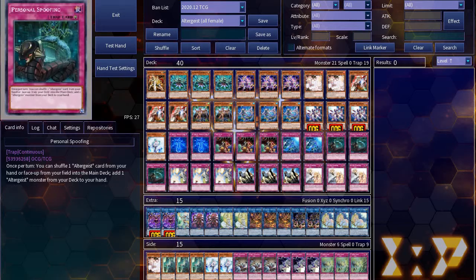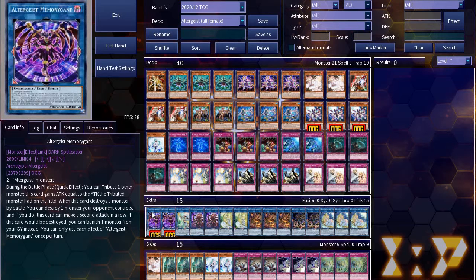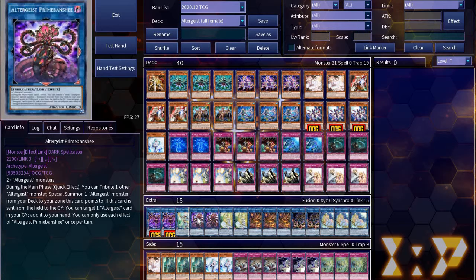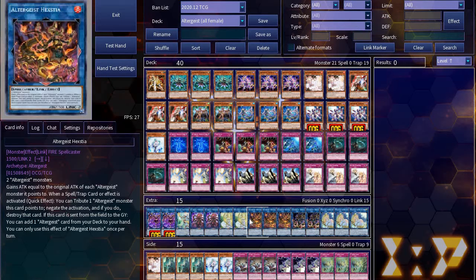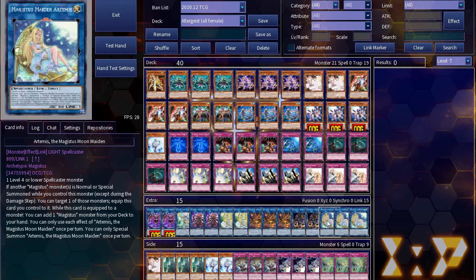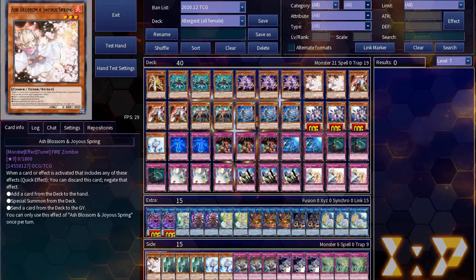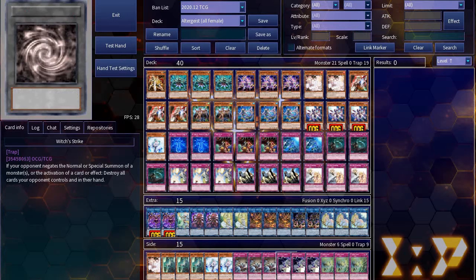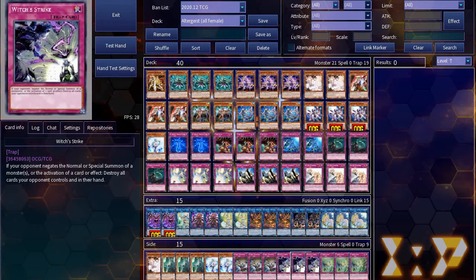Rounding out the main deck, 3 Warning. For the extra deck, I was running 2 Memory Gent, 1 Avalusa, 2 Prime Banshee, 2 Selene, 3 Hextia, 2 Kidulga, and 3 Artemis. For the side deck, I ran the 3rd Ash, 3 Ghost Bell, the other 2 Veilers, 3 Evenly Matched, 3 Witches Strike, and 3 Titanocider.